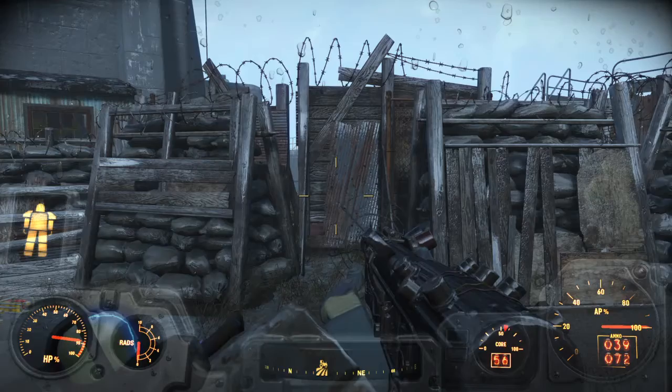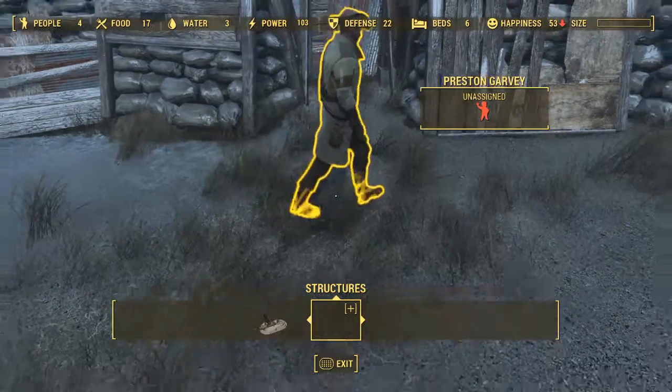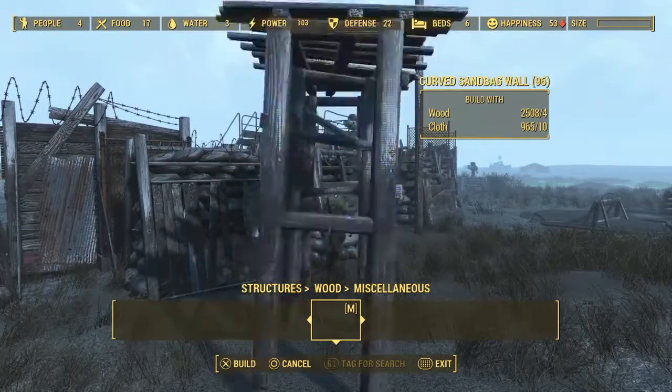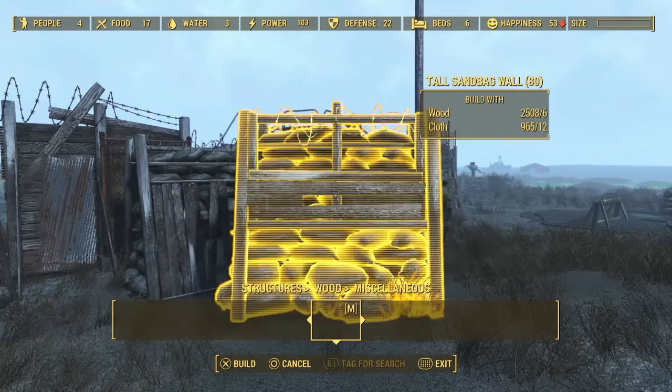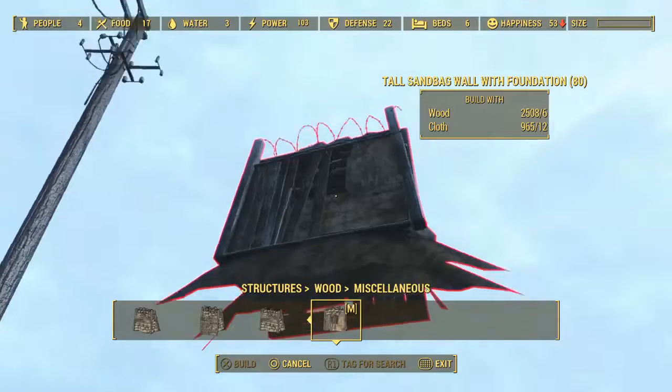There's this mod — I forgot the name, I think it's More Barricades, something about barricades — but it allows me to build barricades in the miscellaneous section. You get all these sandbags, sandbag walls, and the foundations too.